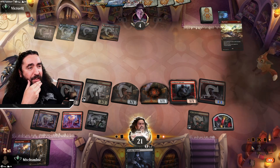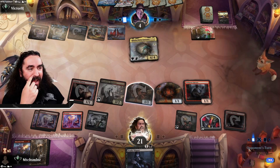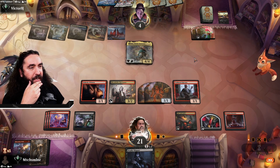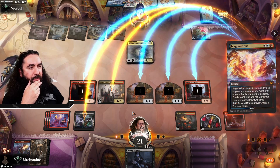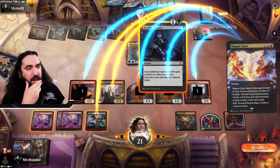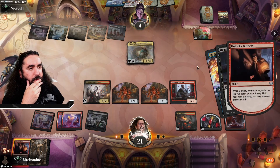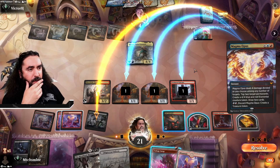Bringing down the Hinata — the only thing you could have is the Glorious Enforcer. Do you have it? They freaking do. So here comes my turn, they tap down my stuff. But what is your grand scheme here? I do have answers. Look at them go ham. They're tapping this down, they're sacrificing the Unlucky Witness for even more value. The Voltage Surge is amazingly good.